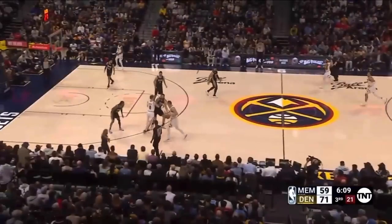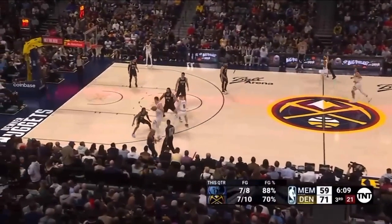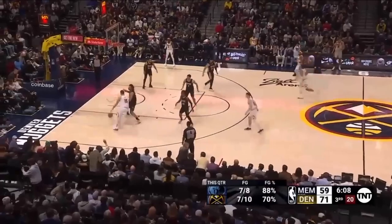This is an absolutely pathetic hedge by Ja Morant. You've got to cut Nikola Jokic's dribble off if you hedge. If you let him turn the corner — look at this hedge — this isn't even really an attempt at one. If you let Jokic turn the corner here, you're screwed, and that's what happens.